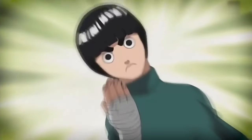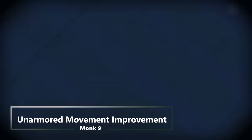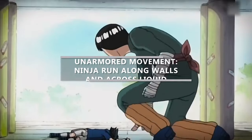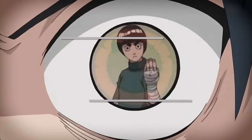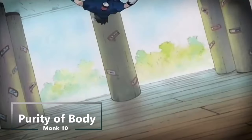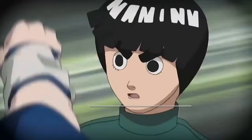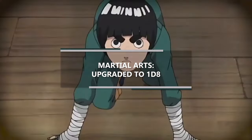At ninth level of monk you get another boost to unarmored movement — you gain the ability to run along vertical surfaces and across liquids without falling in, which is definitely a core ability of most ninja. At tenth level the bonus from unarmored movement goes from 15 feet to 20 feet, and you get purity of body, making you immune to disease and poison — though you might ignore some of that considering you're the way of the drunken master, since poisoning yourself with alcohol might be a little different.